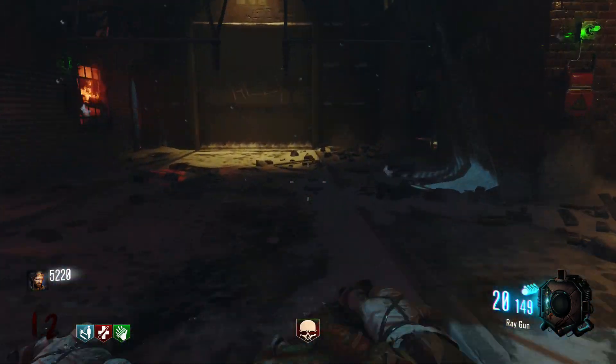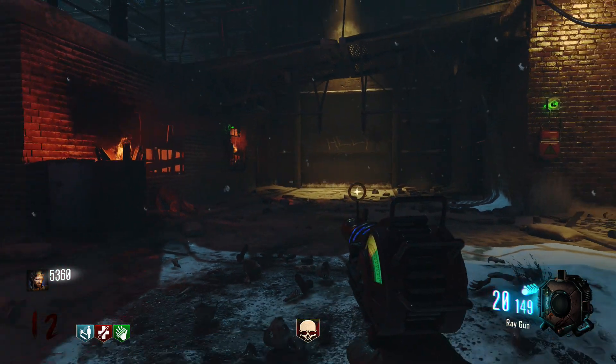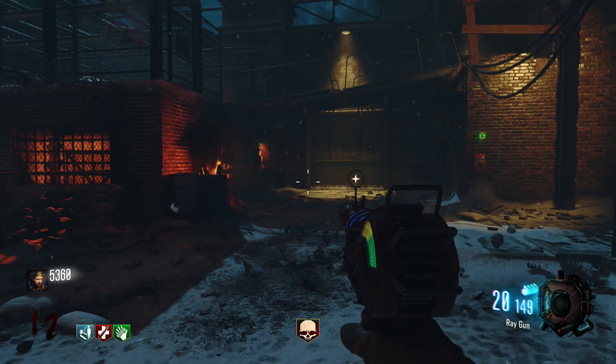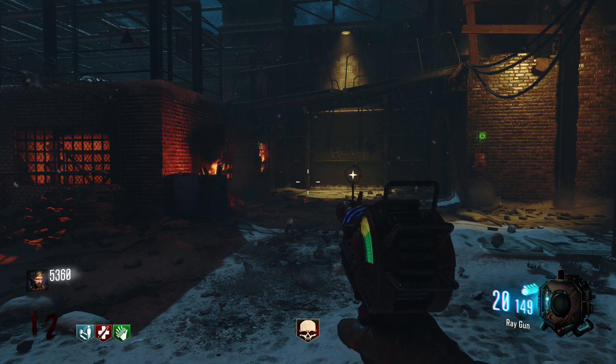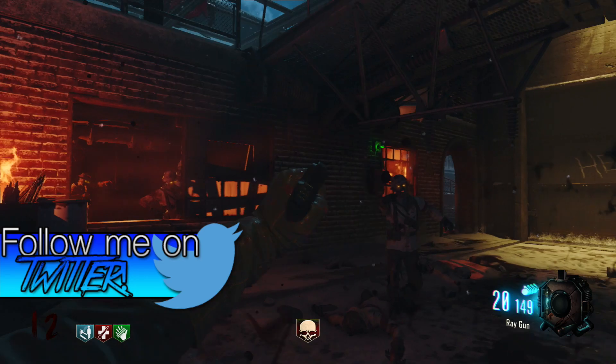And now in Black Ops 3, we have Blast Furnace on shotguns, which just makes the Ray Gun look like a piece of crap. Up until about round 30 this thing is fine, and even if you pack-a-punch it you'll get to round 35 — and yeah, that's all it's really going to do. This gun pretty much sucks now.